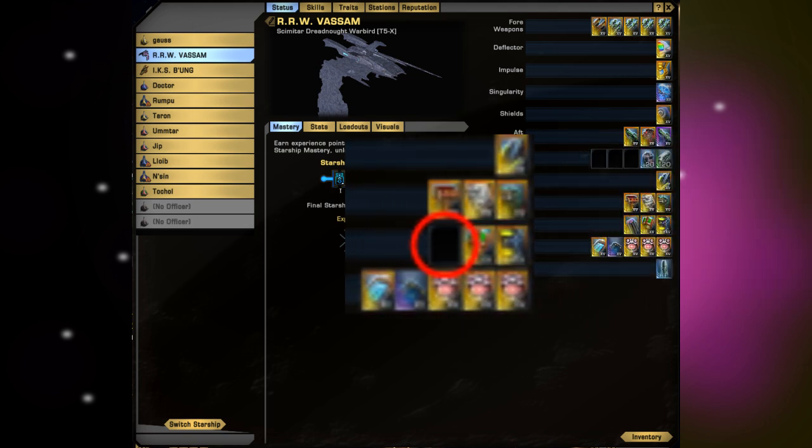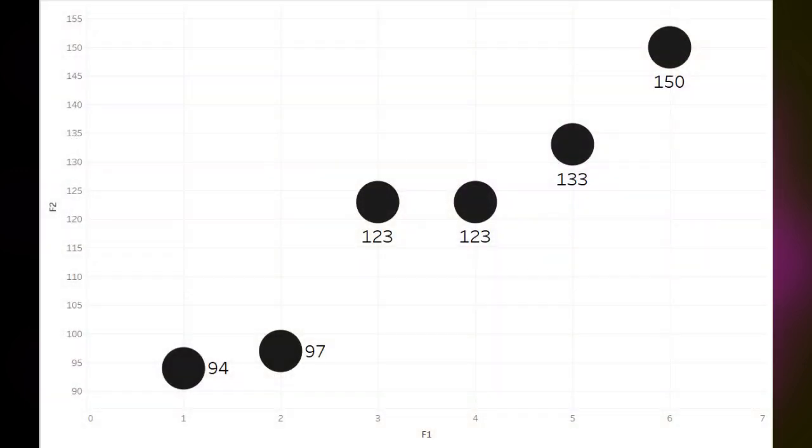I'm going to put the results of these six runs up on the screen in order from least DPS to most. They range from 94k all the way up to 150k, which happens to be his all-time parse. Can you guess which runs were the ones with the DPRM and which weren't?